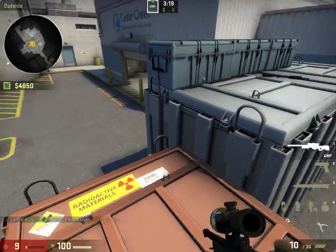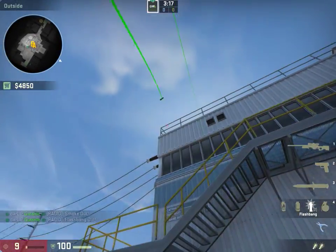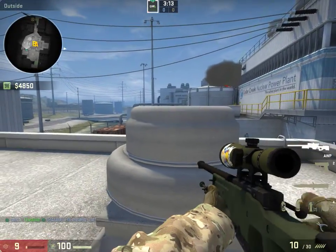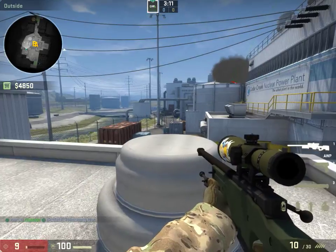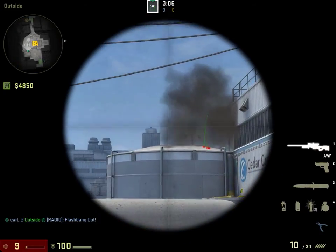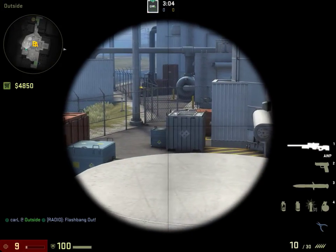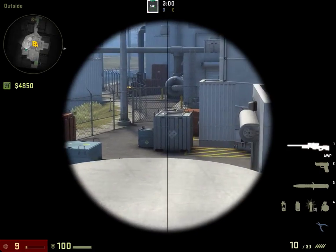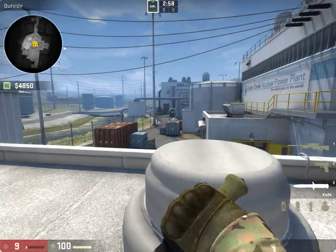And then afterwards you can of course flash however you like to do it. Jump up here and you don't have to worry about silo. Of course there will be that guy always pushing up — it will be easier for you to get him than for him to get you. And if you do the flash right, you will be able to flash people pushing, so you will have that advantage that's probably up here.